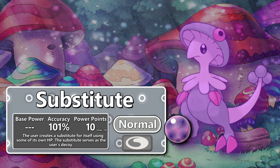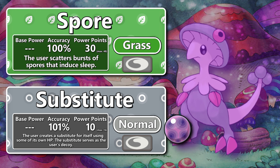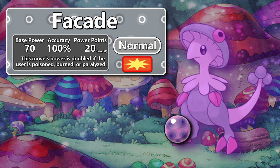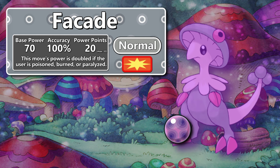Breloom can use this high healing to use Substitute and regain the sacrificed health in only two turns. The combination of Spore and Substitute can make it very hard to land direct hits on a Breloom — that means more Focus Punch spam. This is probably the most egregious SubPunch combo spammer because it has access to Spore. Since Breloom should be perpetually poisoned if you're using it right, the move Facade will always be a 140 base power move that you can spam.